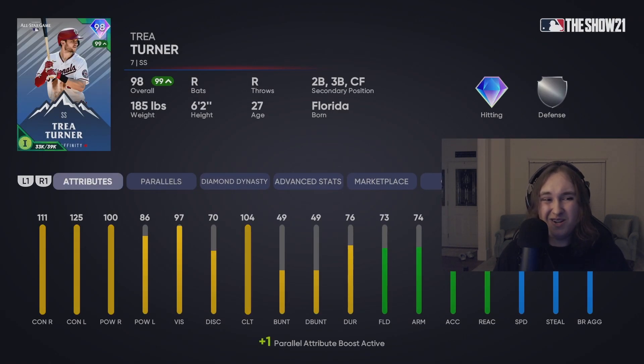Trey Turner is pretty good. I can't really justify using him at short — the only problem is his arm strength isn't the greatest. If I were to use him, I'd put him at second. Otherwise, typical Trey Turner card except with a lot more power and really good speed and stealing. Definitely good to have on your bench, even if just for a pinch runner.